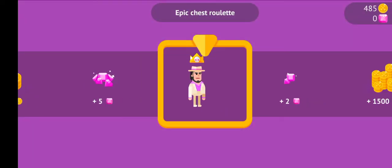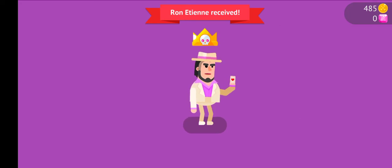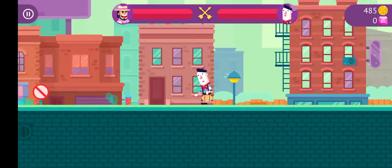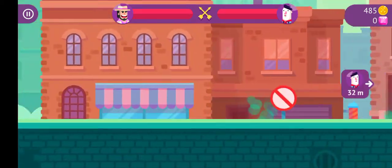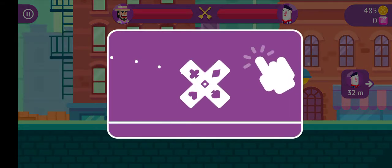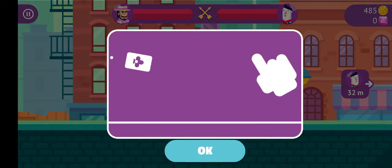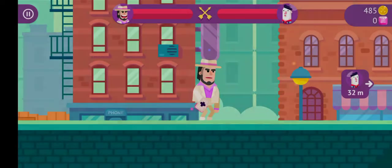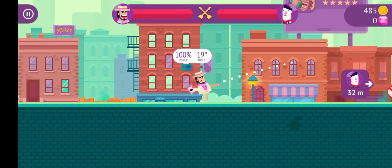We got an epic chest roulette and we unlocked a character called Ronnateen. Apparently different characters you unlock have different moves — he has a deck of cards. Let's see if we can get him going.